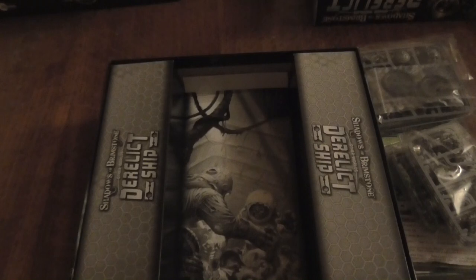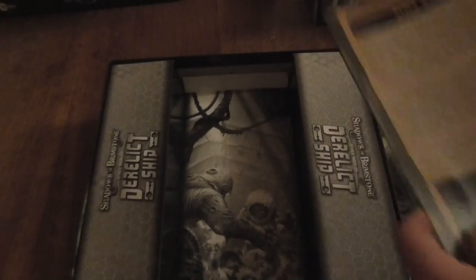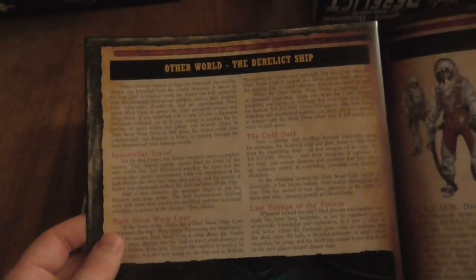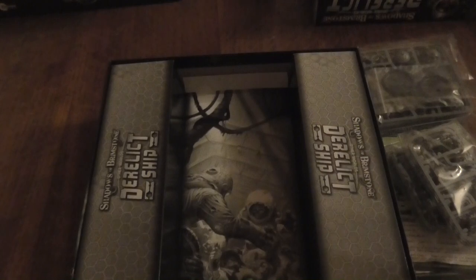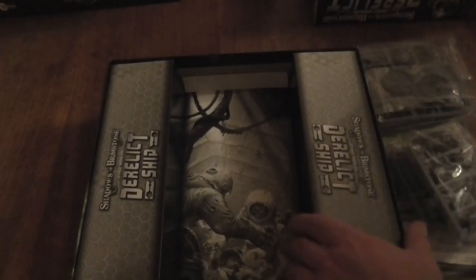There are six missions: Time Echo, Collapse of the Vortex, Lost in Space, Captain's Log which is a fixed map, Voyage of the Dead, and Retractor Beam. They talk about the other world bits in there. I didn't want to show the actual missions because I don't want to get into trouble. There are two enemies that come in the core sets included there as well, and there is the other world table.